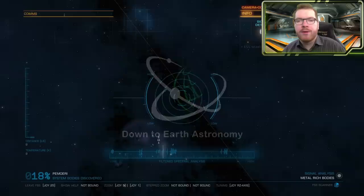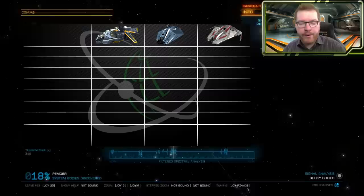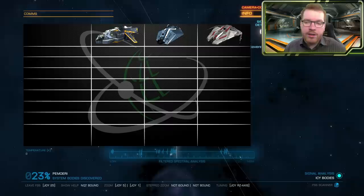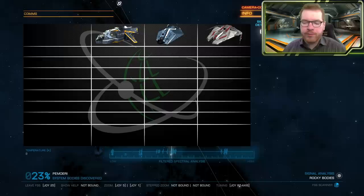Hello ladies and gentlemen, and welcome back to Elite Dangerous with Outworth Astronomy. We're going to have a look at the Diamondback Explorer, the Asp Explorer, and the Krait Phantom. Of course there are many other very respectable exploration ships — mentioning the Anaconda and the Cobra. I've chosen these because they are good mid-range ships where you can really get some good jump range out of them, and I feel these are at least some of my favorites when it comes to exploration.